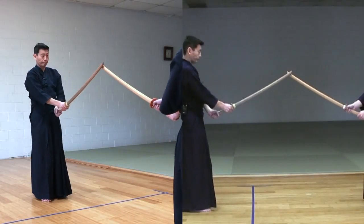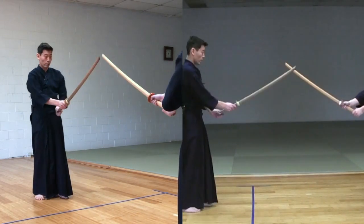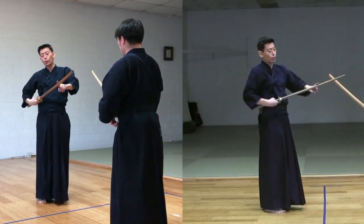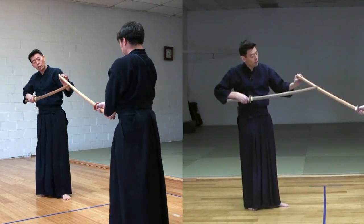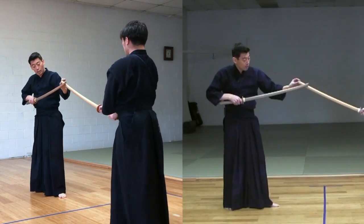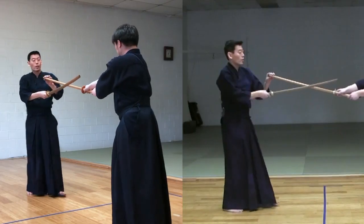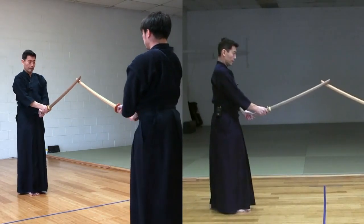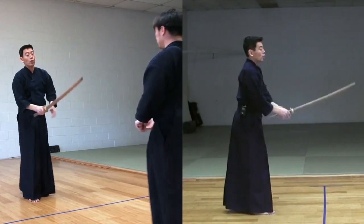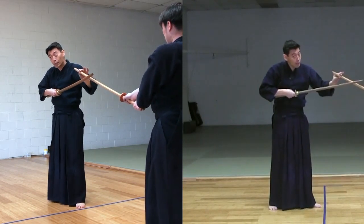Such an important part for number seven: Uchitachi is coming at you by Tsuki, aiming your chest. So he's gonna take a step forward — it's Tsuki, as if you're Tsuki-ing him. But you're not turning your sword to your left; you're turning to your right. So Uchitachi is turning his sword to his left. Tsuki is turning your sword to your right. So it goes this way. And you're kind of supporting your partner's — Uchitachi's — sword.